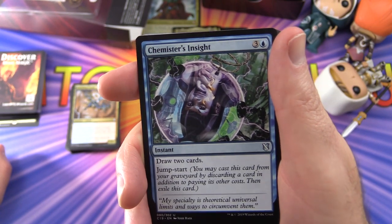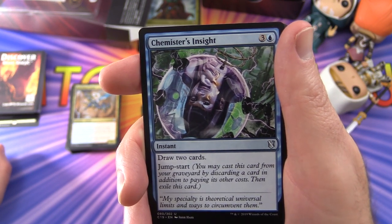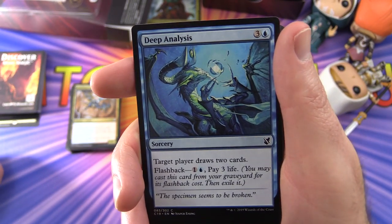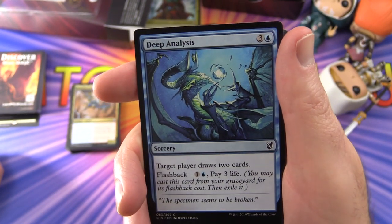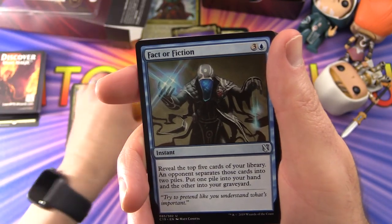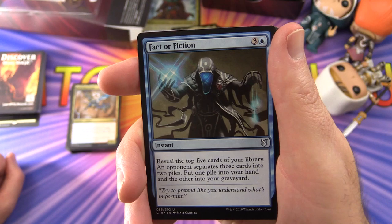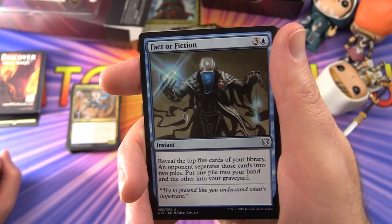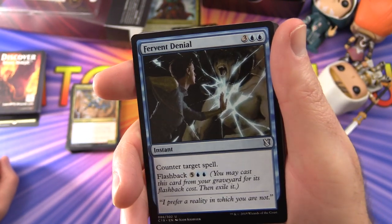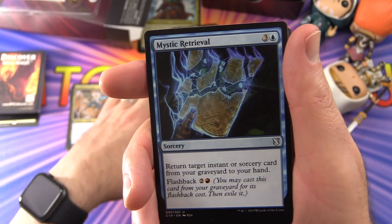Chemister's Insight lets you draw two cards and has Jump-Start: cast it from your graveyard by discarding a card in addition to paying its other costs, then exile it. Target player draws two cards. Deep Analysis has flashback for one and a blue, but you also pay three life. Fact or Fiction: reveal the top five cards of your library, an opponent separates them into two piles, put one into your hand and the other into your graveyard. Fervent Denial counters target spell and has flashback for five and two blue. Mystic Retrieval returns target instant or sorcery from your graveyard to your hand, flashback two and a red.